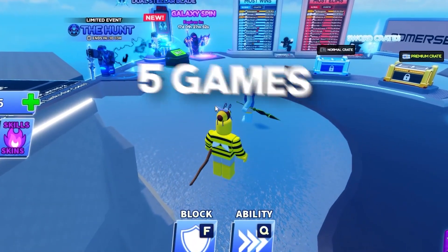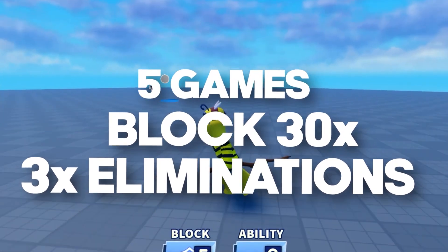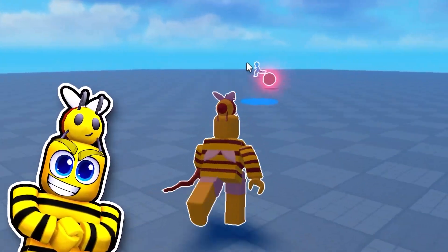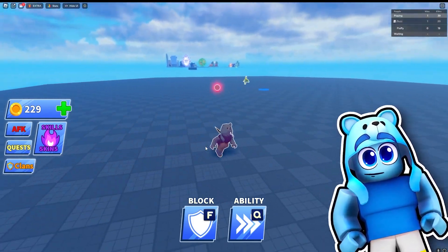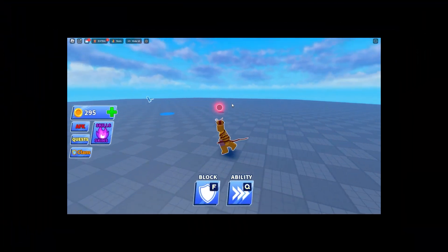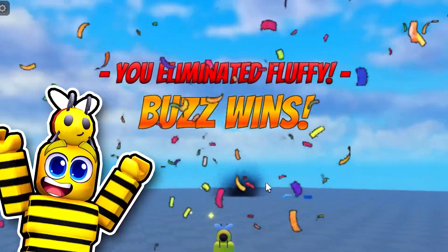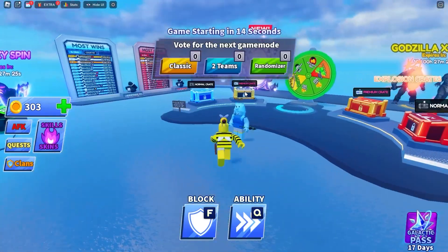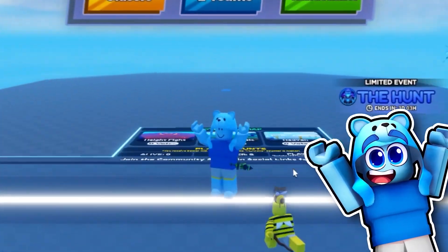All we got to do is play five games, block the ball 30 times, and get three eliminations. This is so easy. You're about to get boomed in this game. No way — I'm the best. And no cheating this time, Buzz. I literally got no auto-clicker. You still got murked, buddy. Five more games, Fluffy, and we get the badge easy peasy.